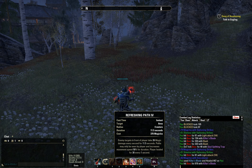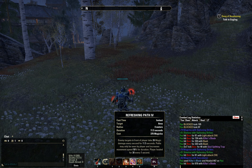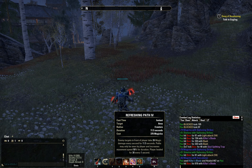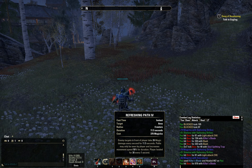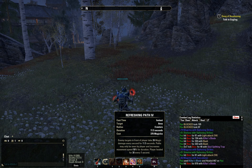Paths may only be seen by the player and increase movement speed 50% for the duration. That only counts if you're actually staying in the field. The second you leave the field, you lose that movement speed. If you go back into the field, you regain the movement speed. So I'll go ahead and demonstrate that here.